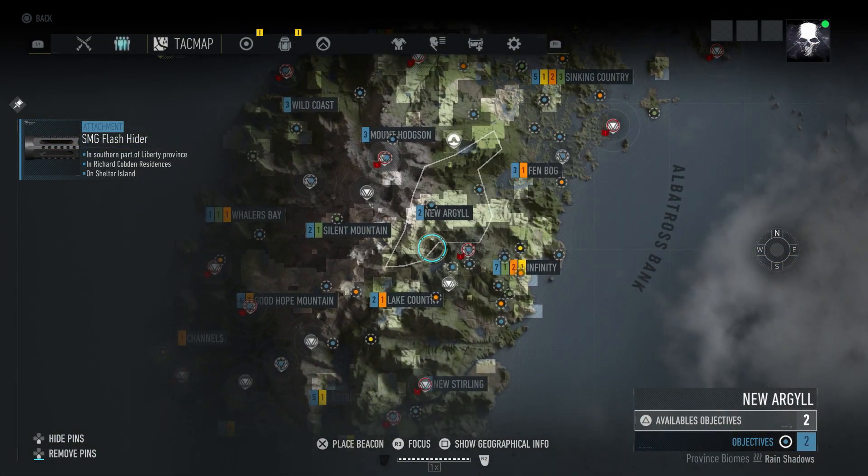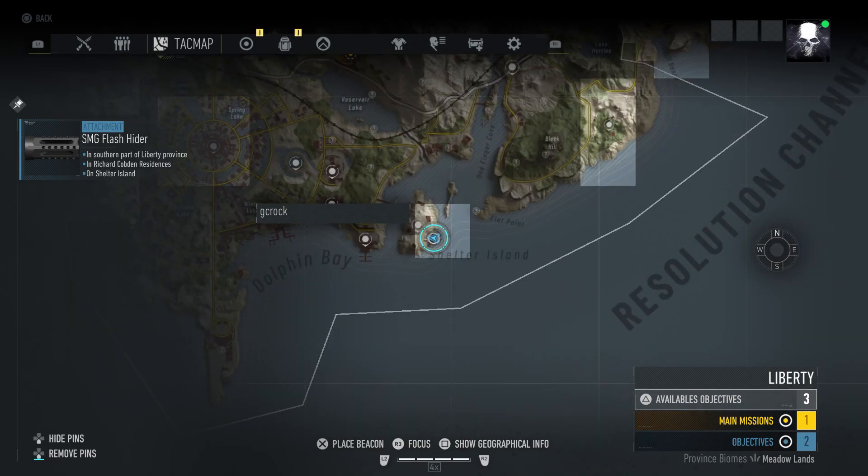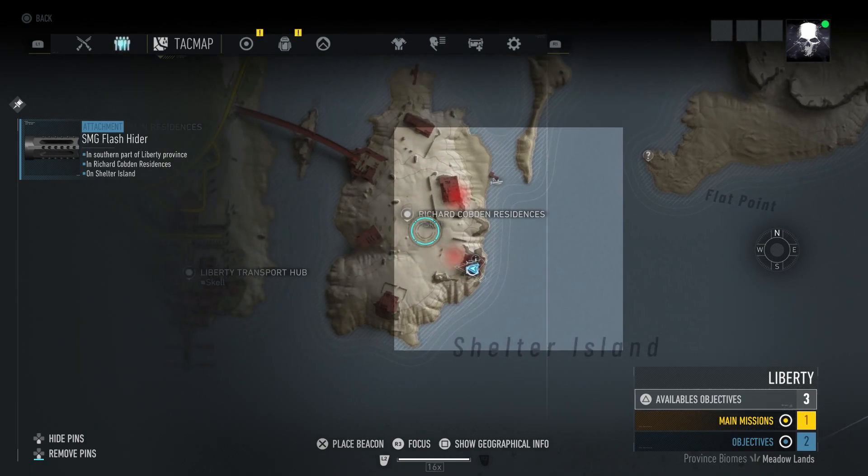The attachment is found south of your main base, all the way in the Liberty Province. Just make your way to this location that I'm showing you on the map now. The attachment is located inside of this outpost here, the Richard Cobden Residences.